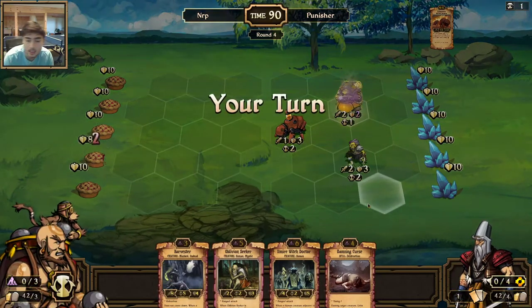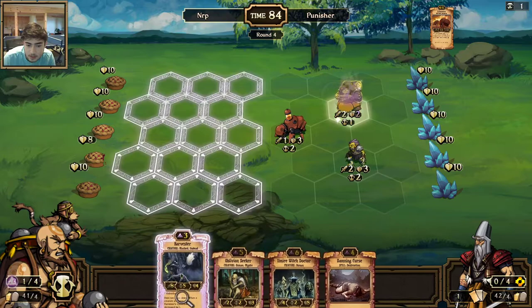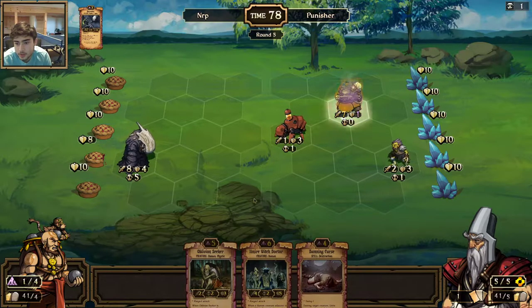He moves like that — Nuru is going to go. Let's just play the Harvester. I'll just put it there. Next turn I'm just going to play the Oblivion Seeker. I just have to ramp up here. His board is not super threatening. Is he just going to rack up some resources and try to get a big attack in with that guy?